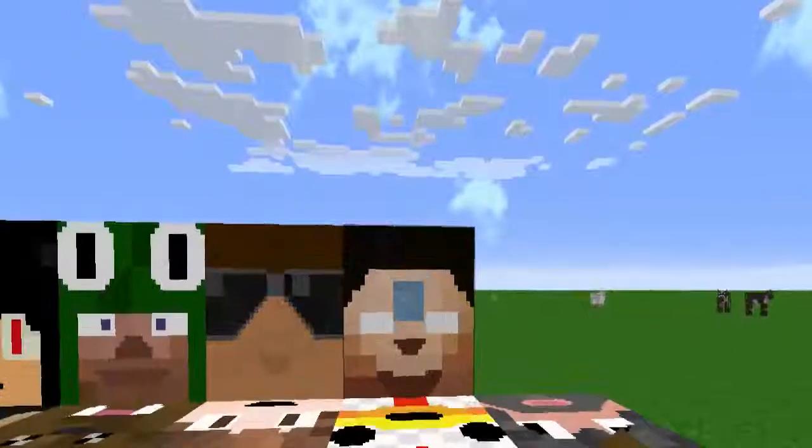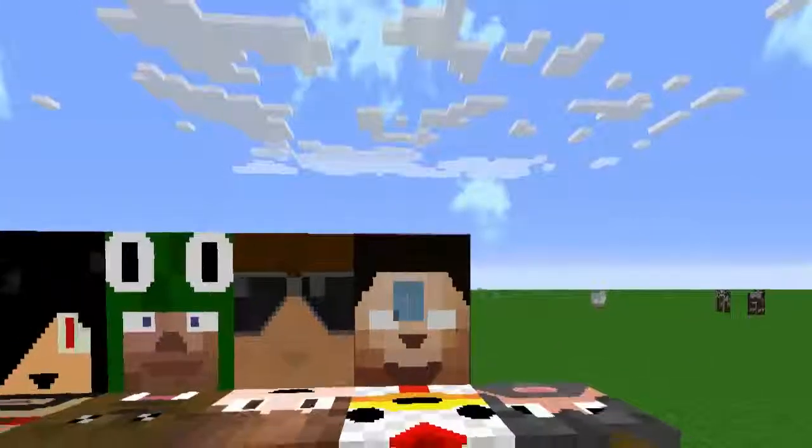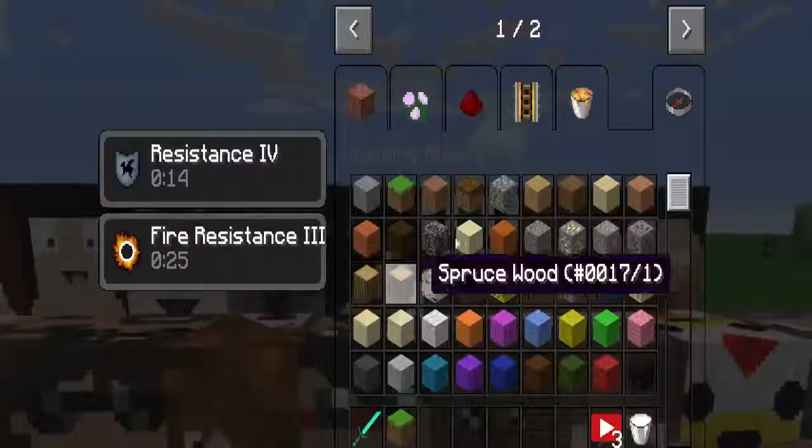And next is Noah Craft, which is crafted with flint and steel surrounded by the YouTuber Essence, and you get Fire Resistance 3 of course.